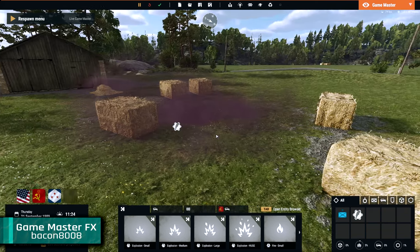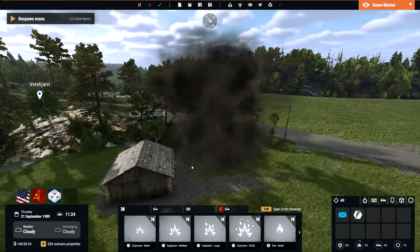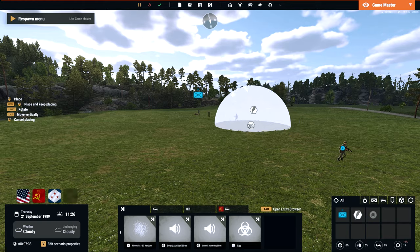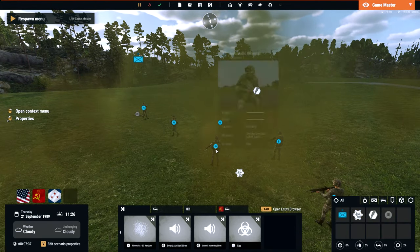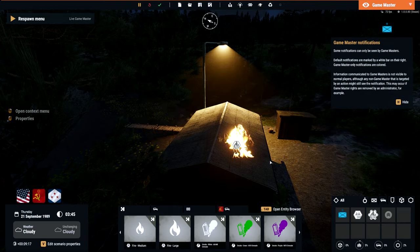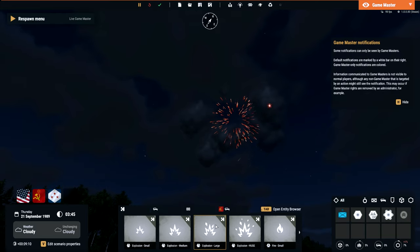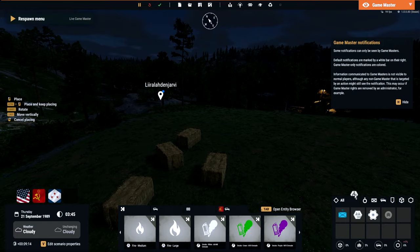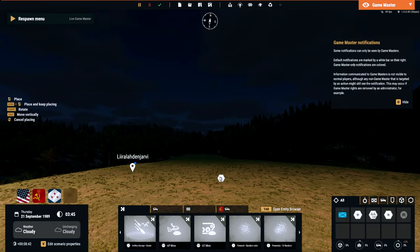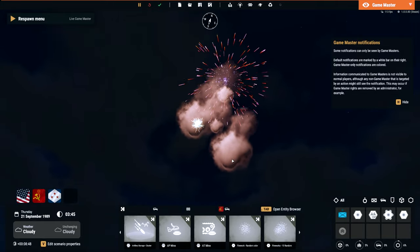Next up we have another tool for Game Master, namely Game Master FX by Bacon8008. This mod adds elements like explosions, fire, parachute flares and smoke effects to the Game Master. Currently it holds 4 explosion effects, 7 smoke effects, 3 fire effects, 2 parachute flare effects and many more things. Having more effects to play around with and use in the Game Master is important and it really helps create a more fun session for everyone involved. The more tools we have available the better, and Game Master FX gives us just that. This is a good pairing to the previously mentioned Odin Game Master tool and these two together really help bring the Game Master mode to a much better state.